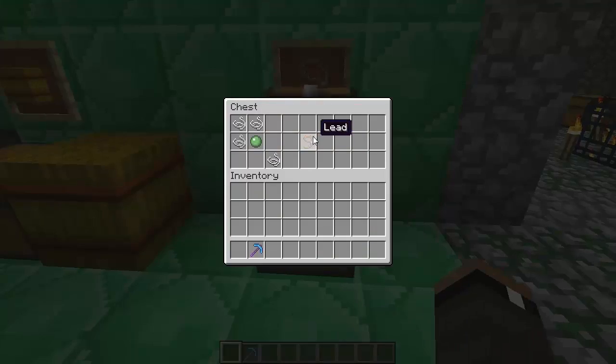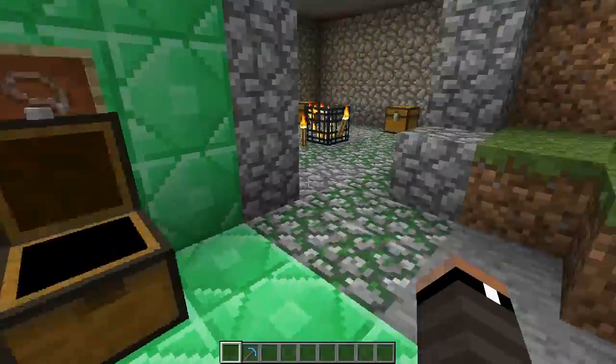The final new crafting recipe is the lead, which is obviously used for horses. It's crafted with four pieces of string and a slimeball, and that gives you a lead.